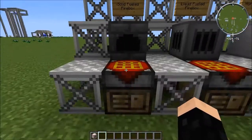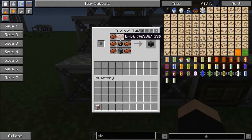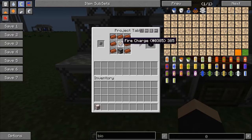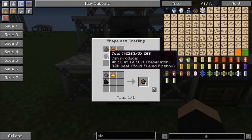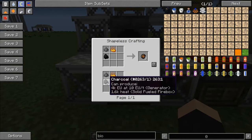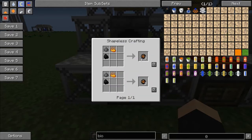For the solid fueled firebox, you need 7 bricks, 1 fire charge, and 1 furnace. In case you don't know how to make a fire charge, it's 1 blaze powder, 1 gunpowder, and 1 coal — or you can use charcoal. That will get you 3 fire charges.